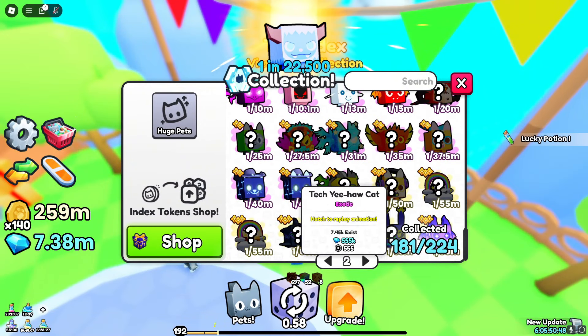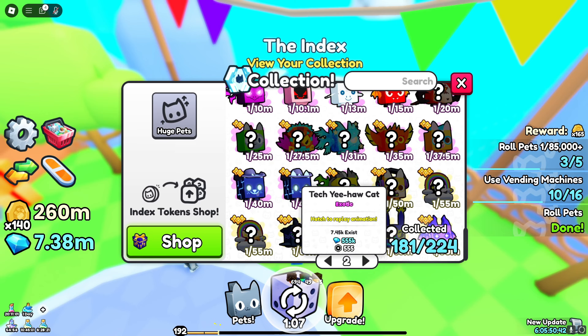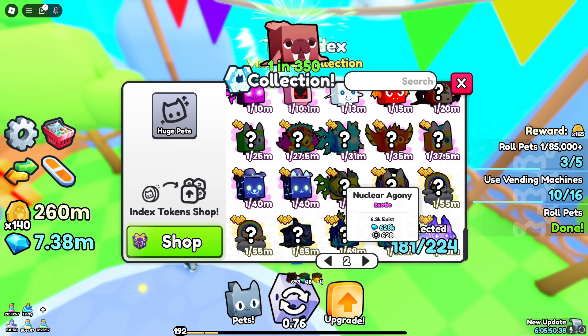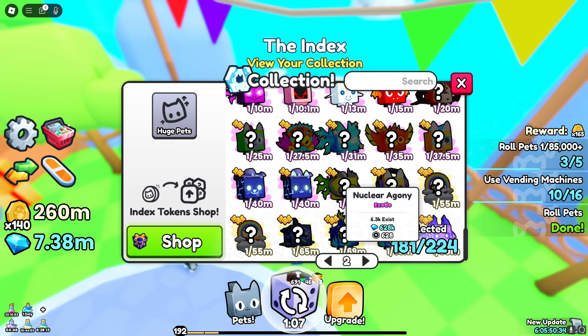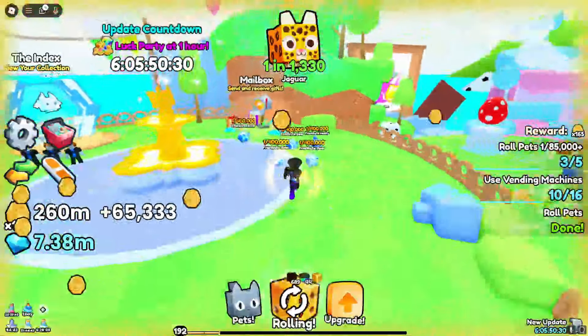For example, this tech yeehaw cat yesterday was worth 50,000 gems in wrap. It is now worth 10 times the wrap, and it's the same with a lot of these. This nuclear agony was at like 200k yesterday, it's now at 600k. So a lot of you guys are probably wondering — why are these pets inflating?